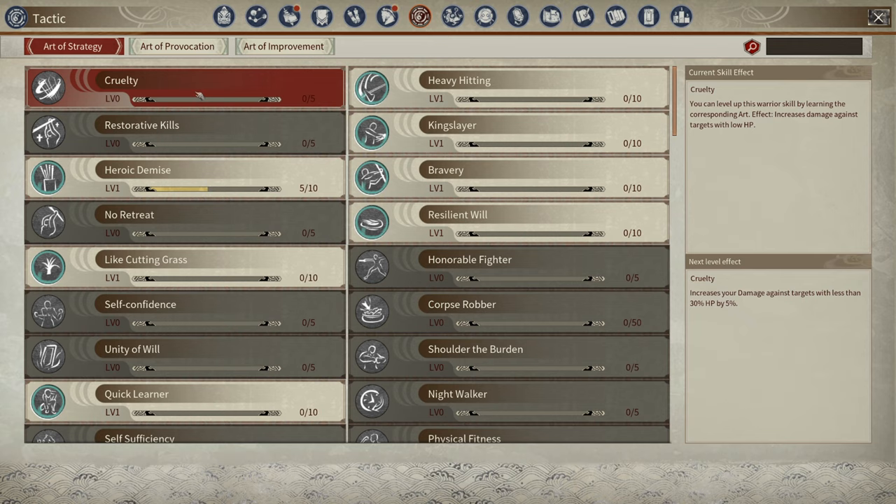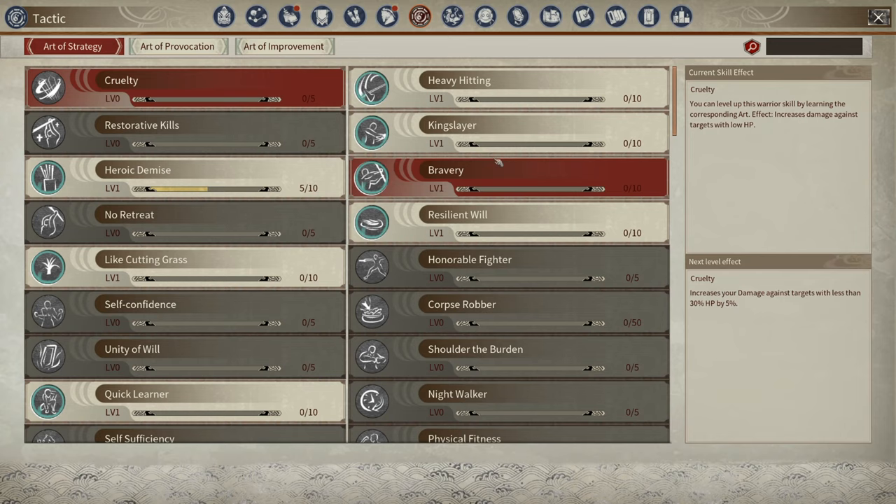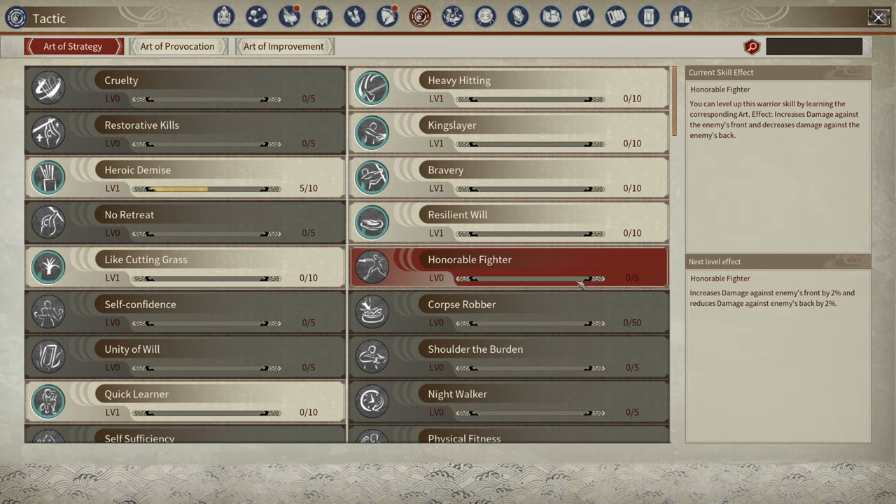The most important part of this tactic system is Art of Strategy, because these are very important in the endgame. It's going to make AI incredibly strong in pretty much every facet of the game in the late endgame. All of these either give your AI passive buffs and new abilities, or crafting benefits like we went over.